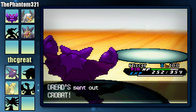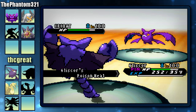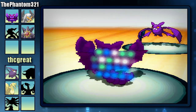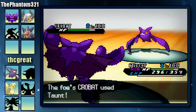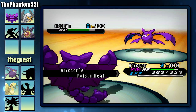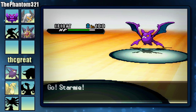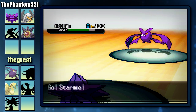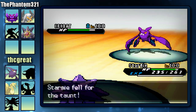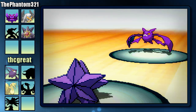He's going to switch out into his Crobat because obviously my next move is going to be Earthquake. That's actually a pretty good move on his part. I'm going to go for the Protect once more to get more health, and he's going to go for the Taunt. I got almost all my health back, so now I'm going to switch out into my Starmie because I can go for a Thunderbolt or an Ice Beam and easily kill his Crobat — he did just give me the Choice Specs, so that's really good for me.